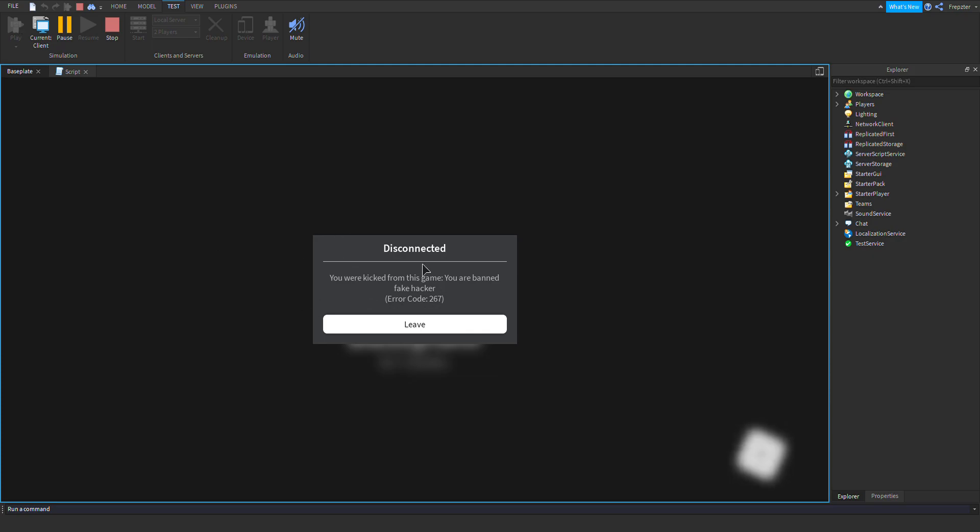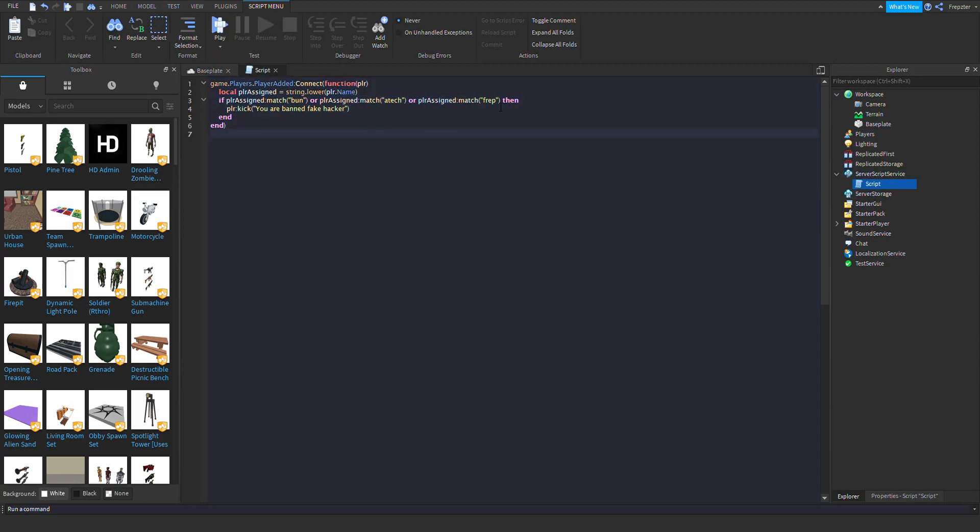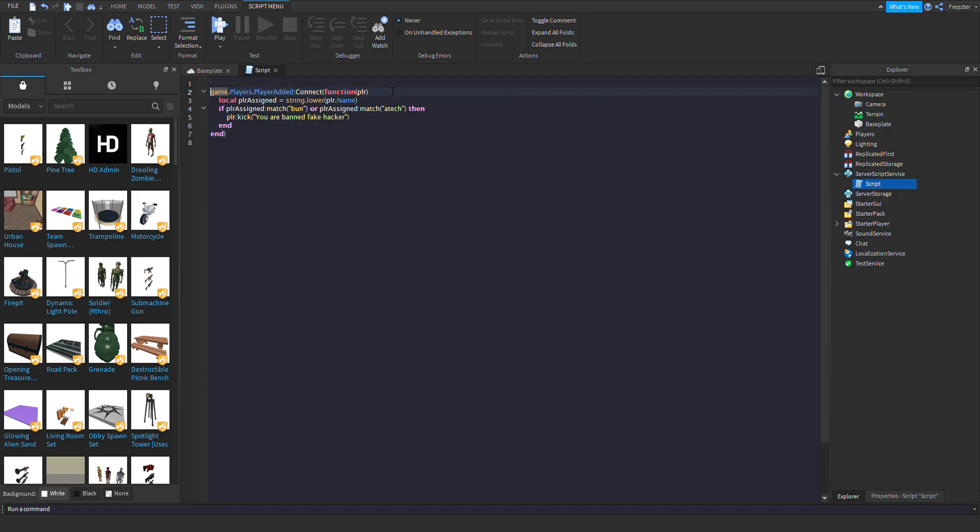You see here — 'You are banned, fake hacker.' So that's really simple. That's how you basically block these hackers and remove them from your game. I'll paste the script in the description. This is how you remove them from your game, and let me add some comments here.